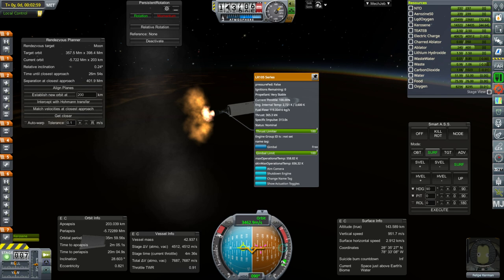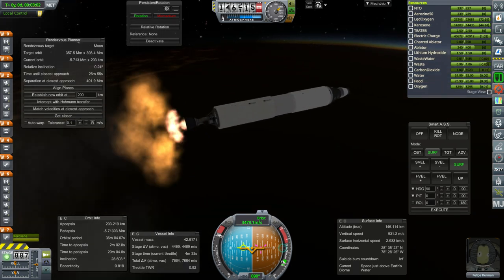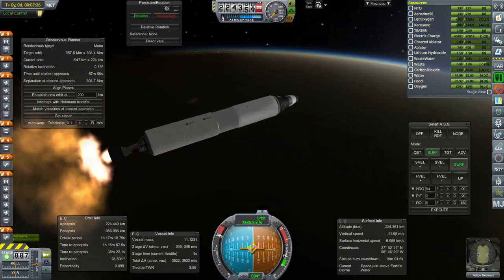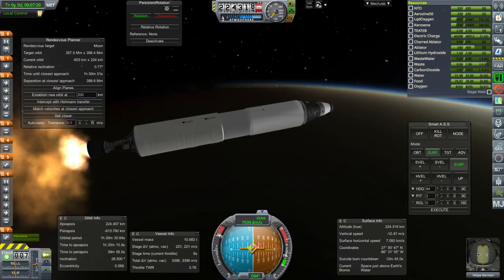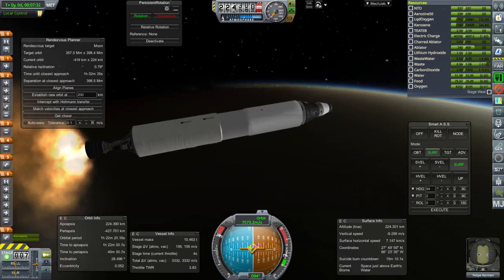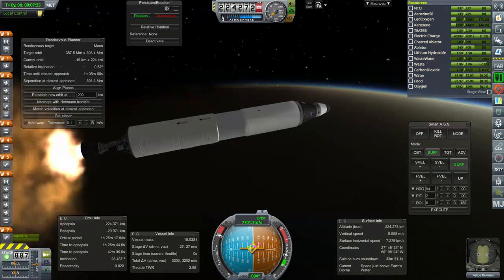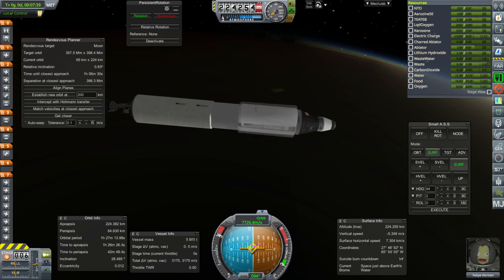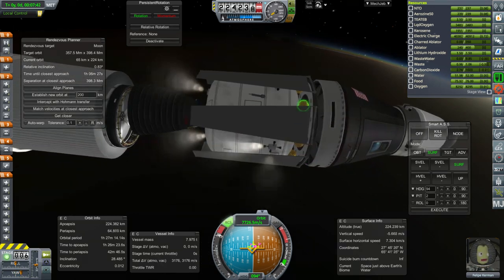The LR-105 is lit and everything's looking good. We are about to make orbit but we might need some help from the next stage here. I don't know if this is quite going to get us over the line. Close but not quite — separation, RCS on. We don't have as much RCS fuel on this stage now.